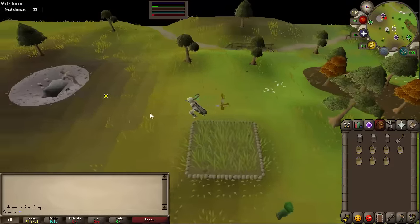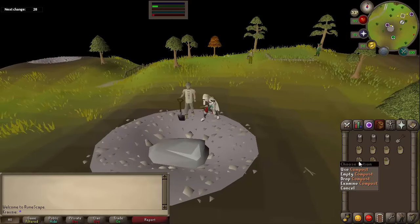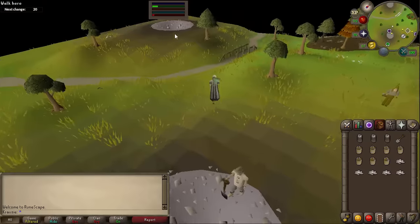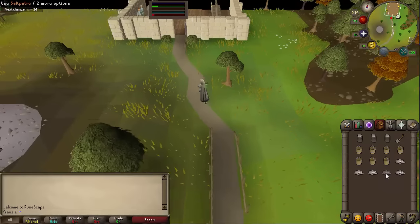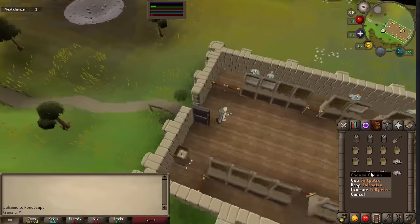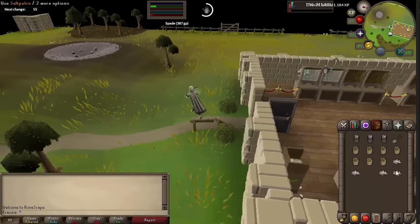Saltpetre is tradable, which is one of the ingredients you need, and compost is obviously tradable as well. It's obviously AFK to get the saltpetre yourself if you want to dig it, but you probably just would want to buy it. Saltpetre is about 82 GP each right now, so it's probably worth it to just go ahead and buy it. What you're basically going to do is just use the saltpetre on the compost.